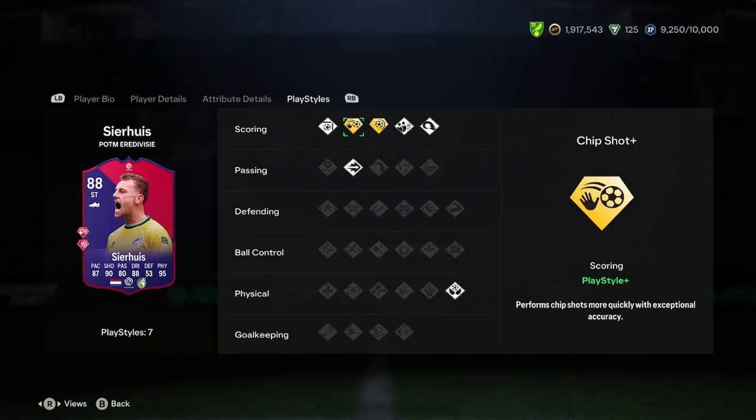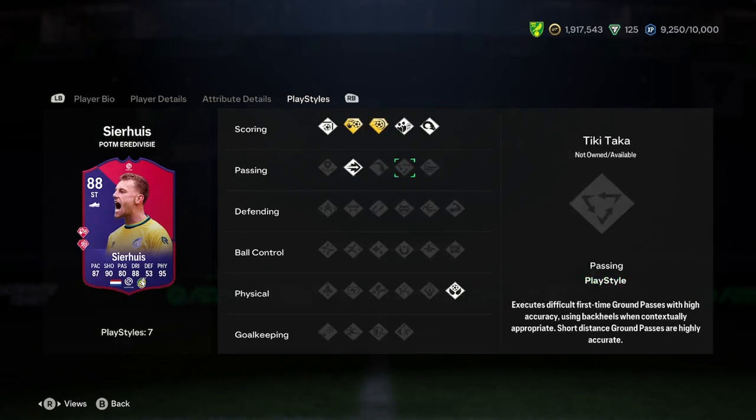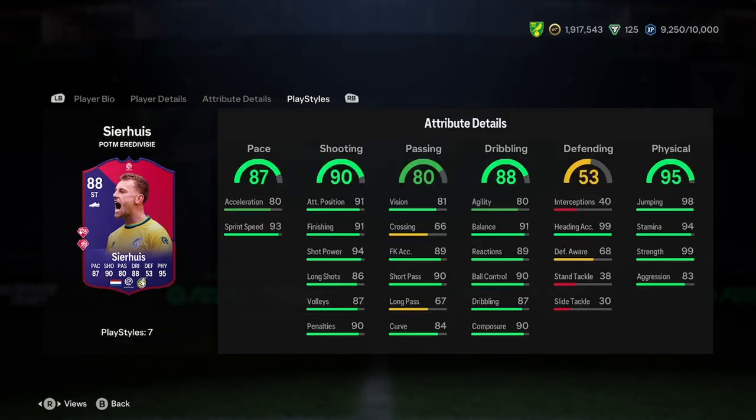In terms of play styles, we've got finesse shot, chip shot plus, power shot plus, dead ball, power header, pinged pass and aerial. He's got really good play styles, insanely good stats except for that acceleration really.